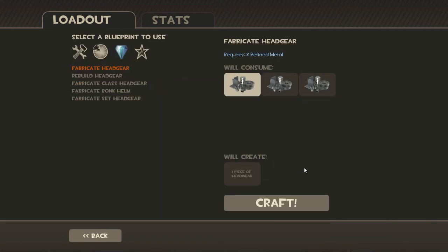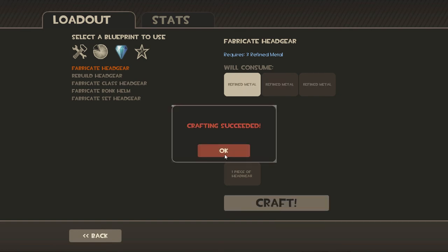Okay, here's the moment of truth. Alright, I'm going to click craft, and this is going to make a hat. Alright, okay, here goes nothing. Craft.